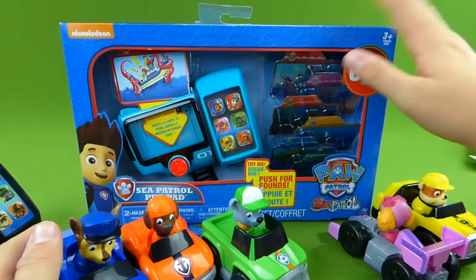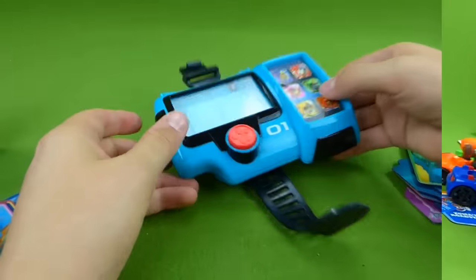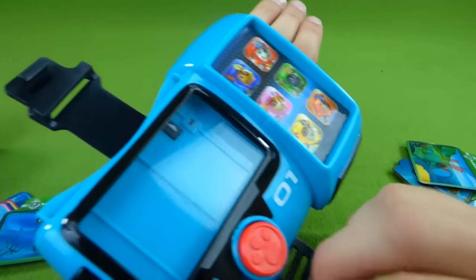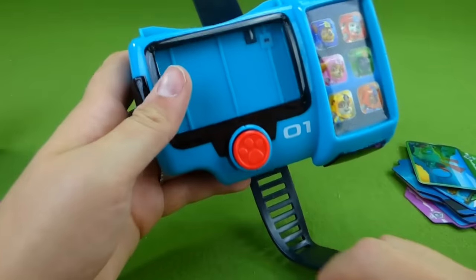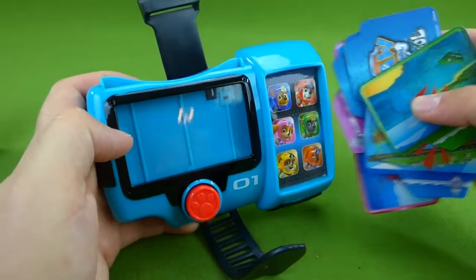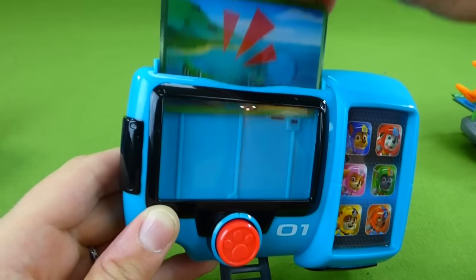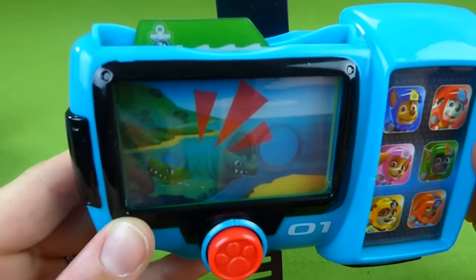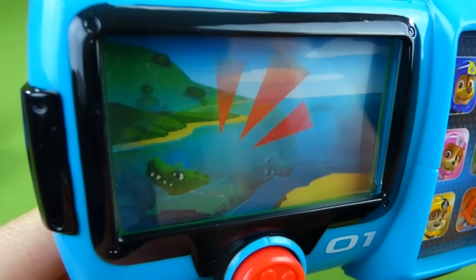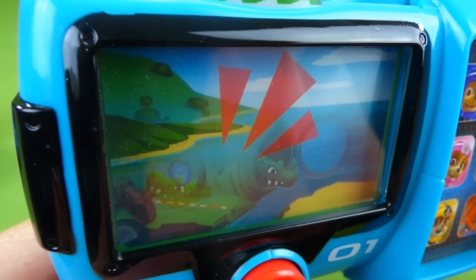But let's go ahead and start getting this unboxed so we can check out these fun missions. Just like the old mission pad, you can wrap it around your arm and wear it on your wrist, just like Ryder does. And here are the mission cards that came with the pad, and here are the ones that came with the pups. Here's Rocky's mission card. Oh no, I see an alligator — there's trouble at Adventure Beach. An alligator escaped from the zoo and swam into the bay.